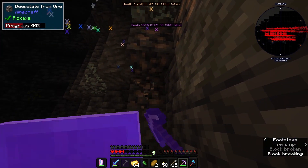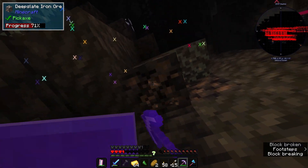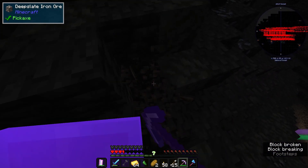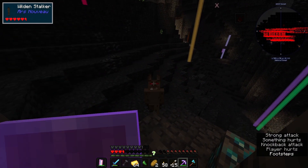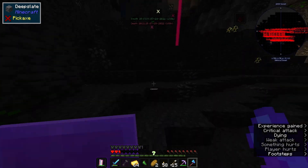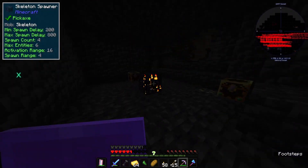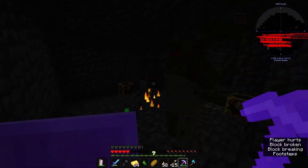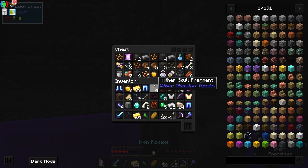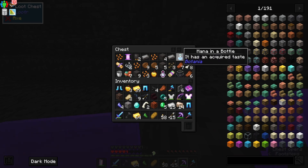I'm saving up for an anvil — that is what I need the most. Oh, more iron, yes, that is good news. Oh no, batman again. There's a spawner — is this a batman spawner? Oh no. Oh man, a boss — always an acquired taste.